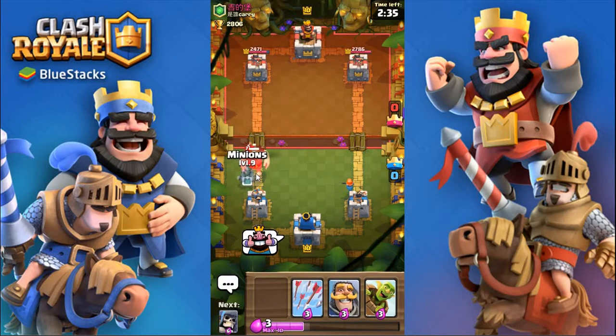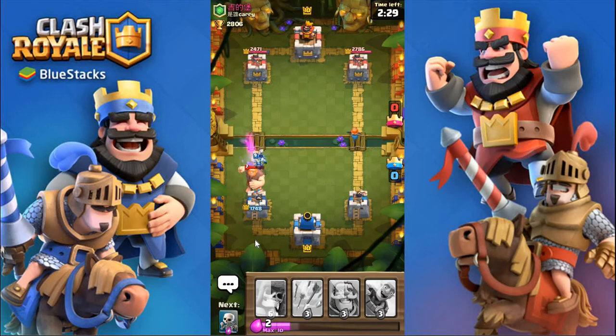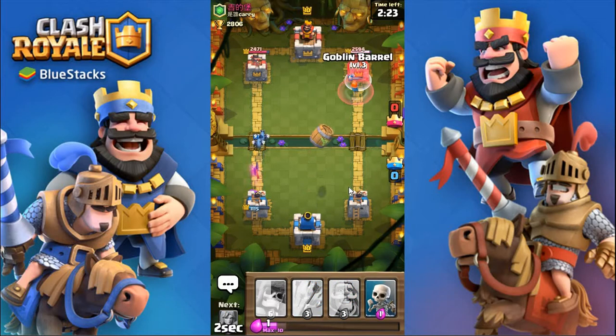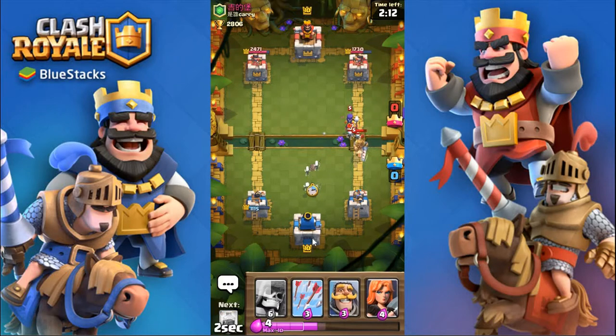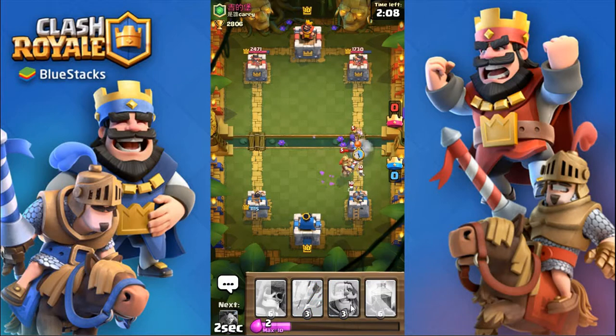Okay, so he has the executioner. I'm gonna wait for that to lock on to the tower and surround it with minions — it did kill one, which is a bit disappointing. But there is a valkyrie that's gonna tank for the goblins for a bit. Actually pretty decent damage on that side. I'm gonna do skeletons here and then a valkyrie to kill all of that.